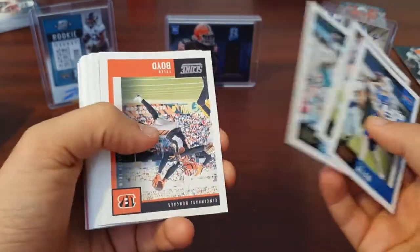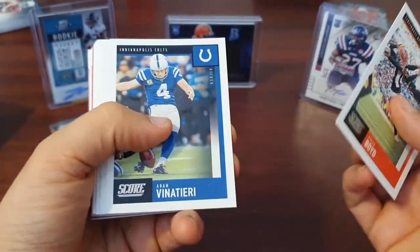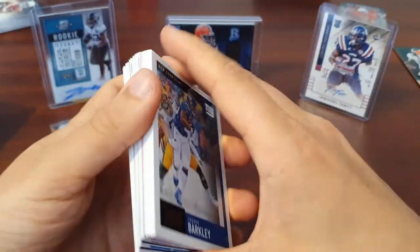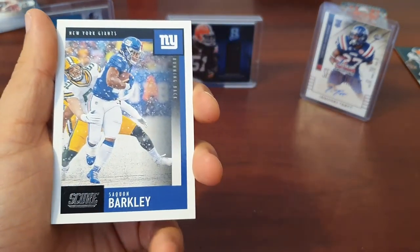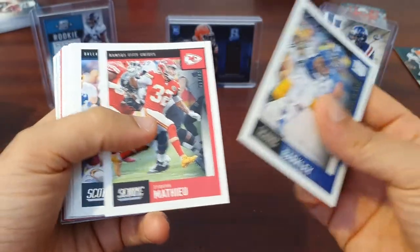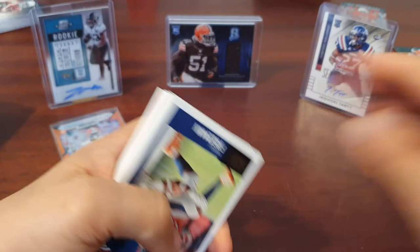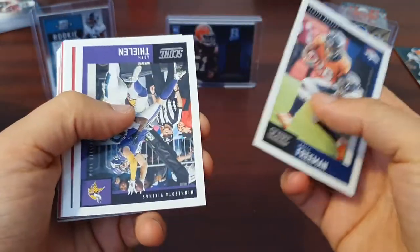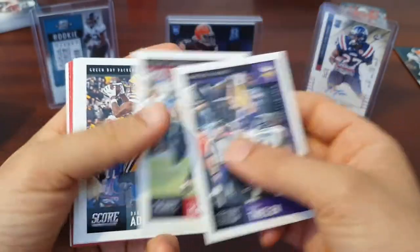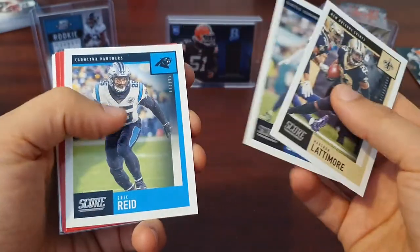We've got Josh Allen, Kareem Hunt, Vonto Parker — great photo. Tyler Boyd, Adam Vinatieri, Marcus Peters. I never got annoyed about cards being various ways up until I started doing videos, and that really irritates me. Saquon Barkley — another great photo. Honey Badger, Xavier Woods, Austin Ekeler, Demarcus Lawrence, Darren Waller, Royce Freeman, Adam Thielen — another great photo there. Andy Isabella, Devonta Adams, Marshawn Lattimore, Shaquille Griffin, and Eric Reid.